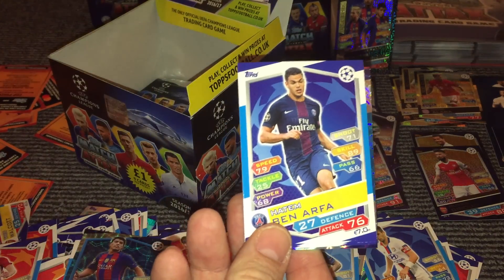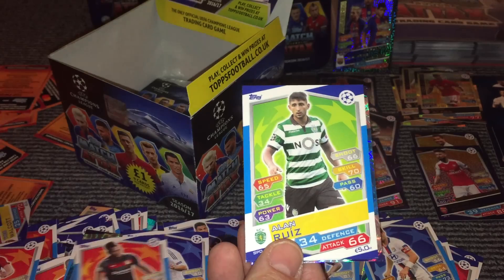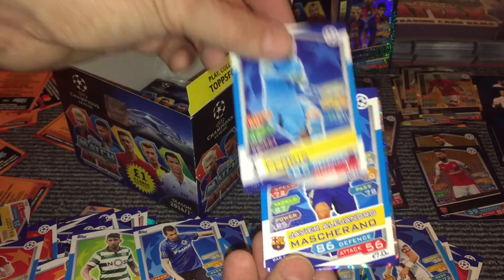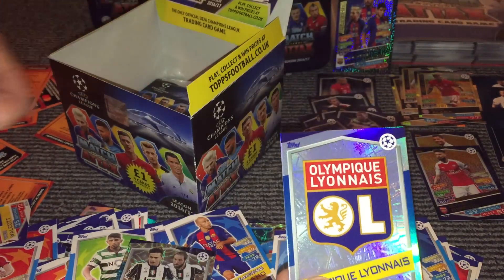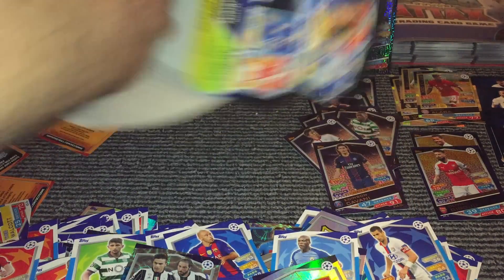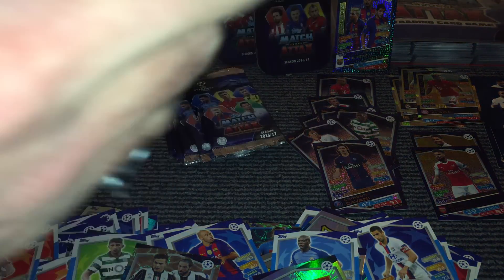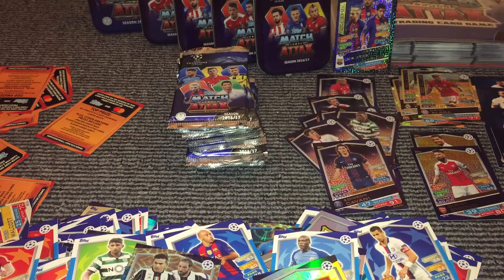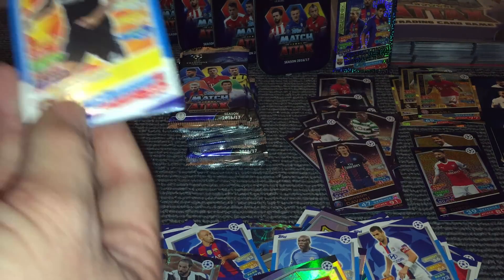And then we have Ben Arthur, Makarenko, DaCosta, Ruiz, Claudemir, Loris, Mascherano, and then we have Higuain and Dybala duo, and the Leon badge. Let's have a look at how many packs we've got — still 15 packs to go, so 35 packs in. Still no limited edition, but fingers crossed we can get there.